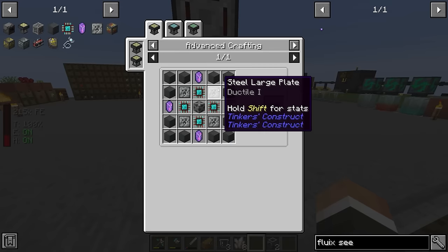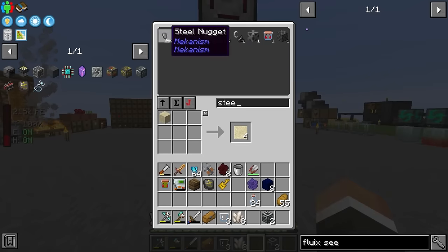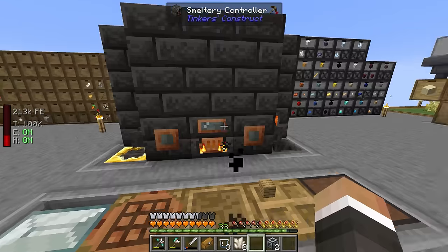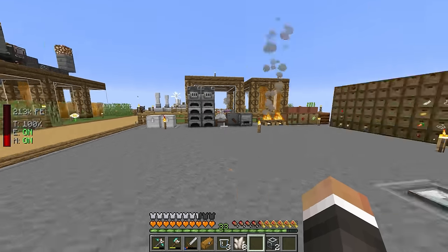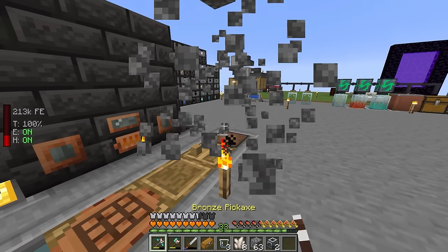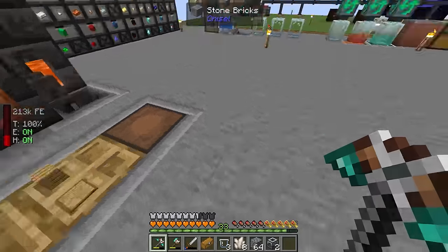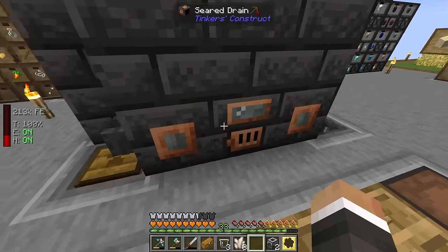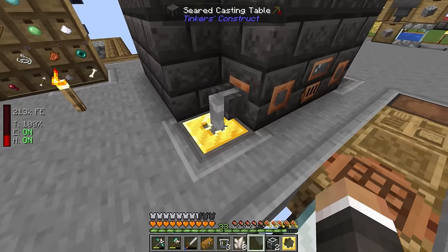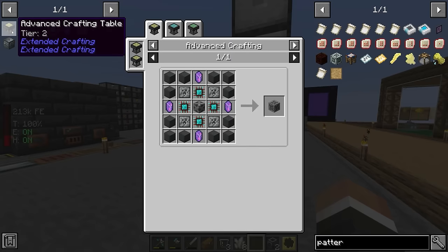The steel large plates are made by pouring four ingots over a steel large plate cast. We need four of them, so 16 steel total - drop that into the smeltery and pull it out over a large plate cast. We don't have a large plate cast yet, so it's worth making one rather than keep using the sand cast. We can get a blank pan from here, throw it into our pot builder using wood, then pull molten gold over it.